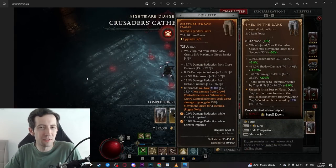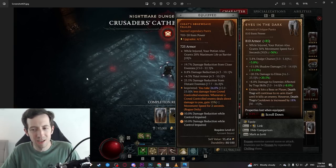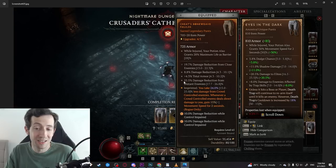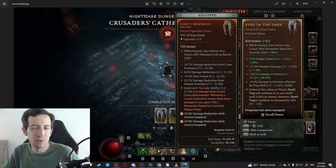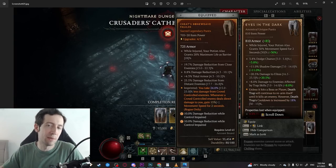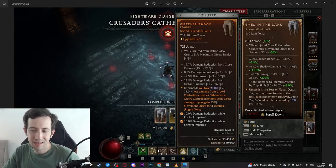I also tried out the Eyes in the Dark, which was also a relatively trash item because the stats are bad. Pants are extremely valuable for defensive stats — the ones I have equipped give so much damage reduction it's ridiculous, but these pants give basically none of that besides a bit of dodge. The effect itself is also not really worth it unless you're trying to cheese through a dungeon by throwing a Death Trap and stepping away.